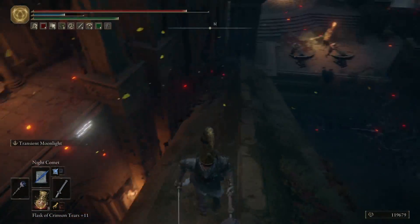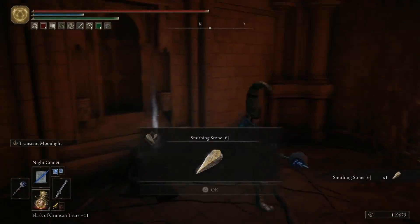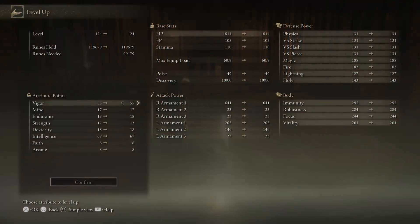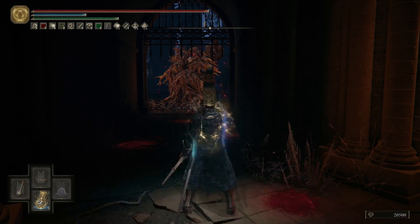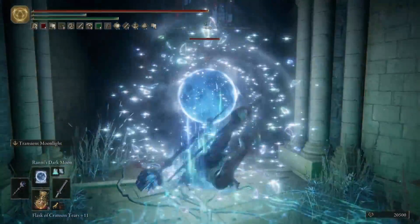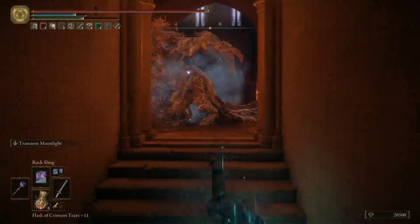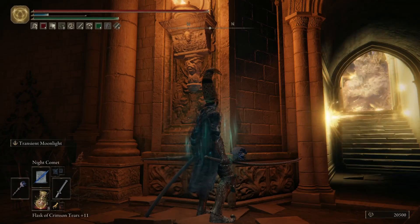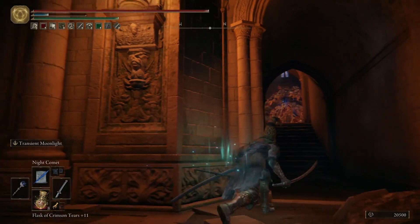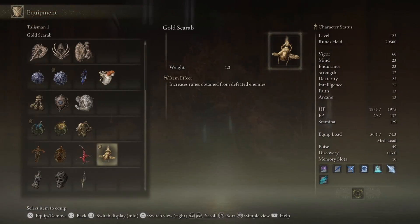Here we can just make a jump to the right. This helmet boosts your faith by two for a faith build. Then we'll want to kill the tree avatar right here for some extra runes — it's probably best to use Comet Azur. I just wanted to see how much damage the moon did. Bring it back to the doorway — you can't get through. Sometimes it'll just keep spamming that attack, but usually with this chest piece if you stay still and don't move, it'll back away.